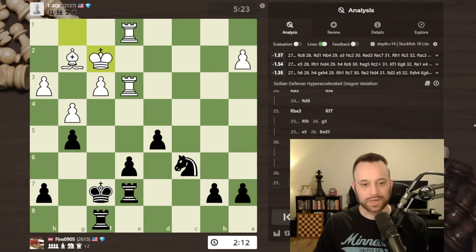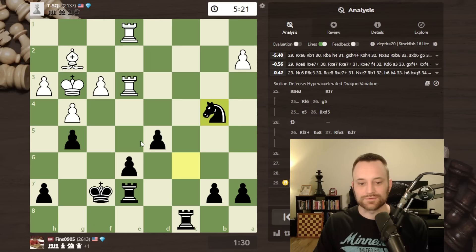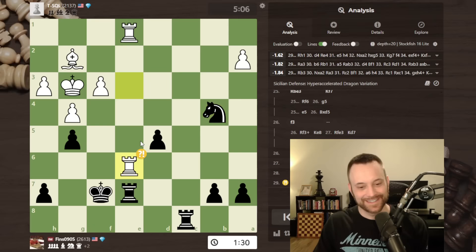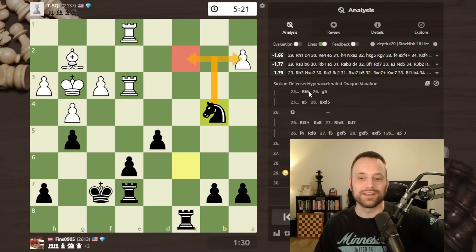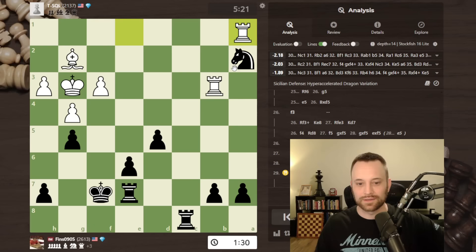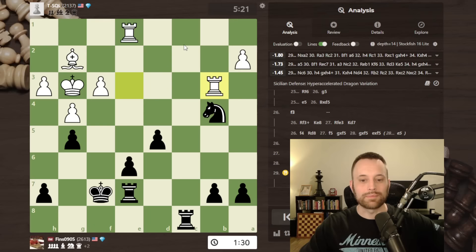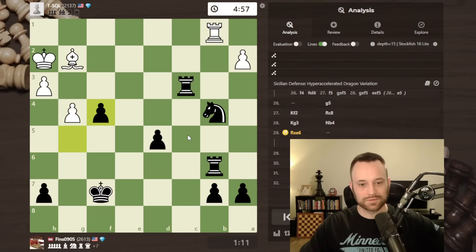F3 — I just really don't know, maybe it was a mouse slip. G5, just trying to stop these pawns from coming up. Then rook takes e6 was played — maybe white let a sibling take over or something, I don't know. But that's just a straight-up rook blunder. I am threatening the pawn and especially knight c2. Rook h1 is the best move here — there's still some stuff to play for — but rook takes e6 and this was all over after this. We don't need to look at the rest.